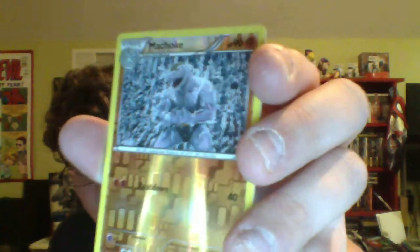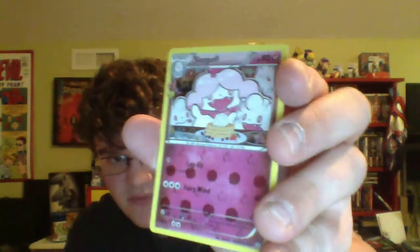Alright, onto the next one. We've got Espurr — never heard of that one. Team Flare Grunt, Mr. Mime, Rhyhorn, another Ponyta, Shelter, fairy energy — never got one of those before. A reverse Machoke, another hollow Slurpuff — so Swirlix does evolve into Slurpuff, that's pretty cool. And then a regular rare Dodrio. At least we have another hollow though. Onto the Charizard pack.